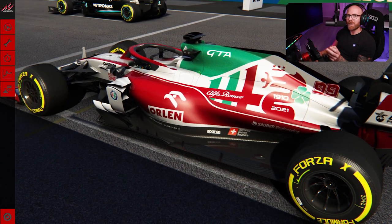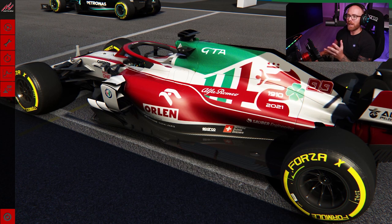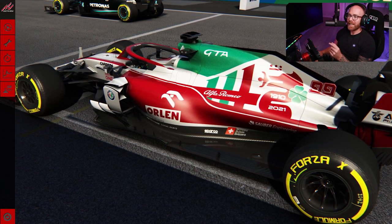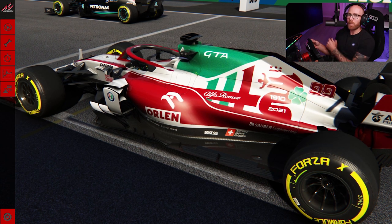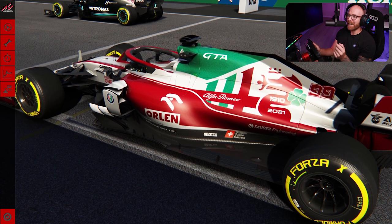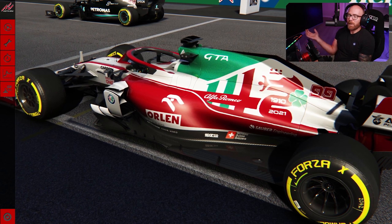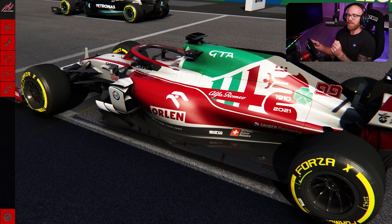Howdy folks, welcome back to another video. This time we're in Assetto Corsa for a quick AI-based race. We've got five laps at Monza against 19 other 2021 cars. We ourselves are in the brand new livery just released by Alfa Romeo today to coincide with the Grand Prix weekend at Monza, and it looks amazing. All the mods used in this video are available in the description down below.